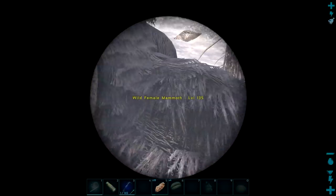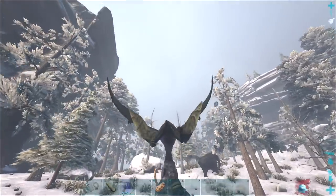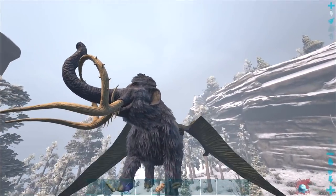We're just flying around looking for a mammoth. Found a 135 — that'll do. Let's grab this, head back to base, tame it up. We're pretty much going to be focusing on the greenhouse today.